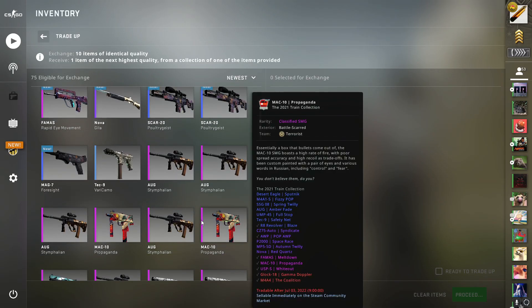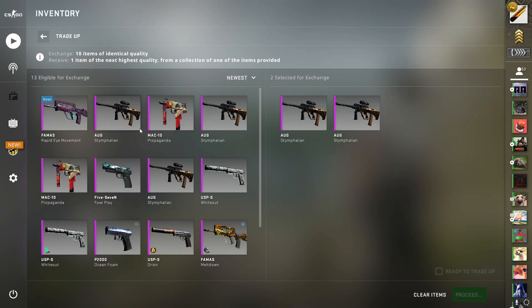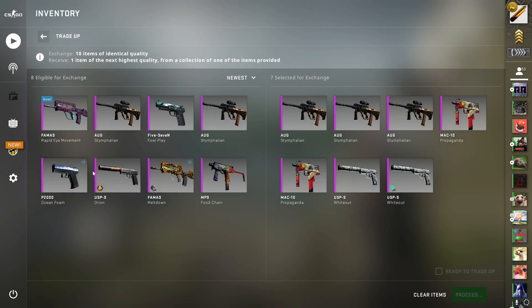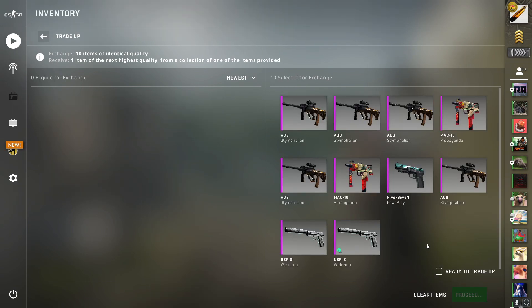There's only one way to find out what we're gonna get. This is a 6/4 split — I'm gonna add three fillers, then the four 2021 Train collection skins, then three more fillers. 11% for a 130-dollar Glock — it would be very nice to hit. Let's see if we can end the trade-ups today with a bang — five, four, three, two, one.